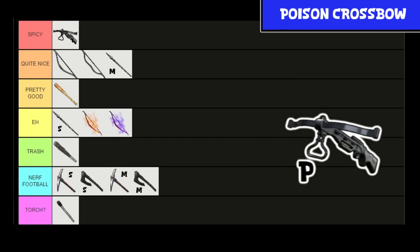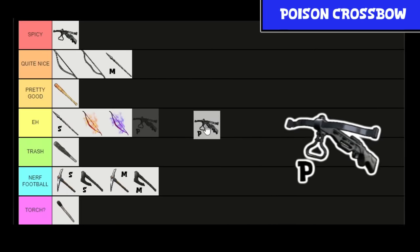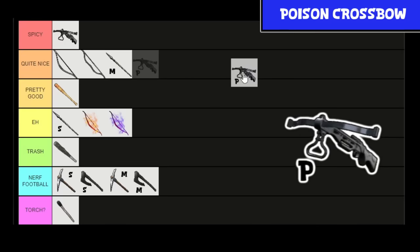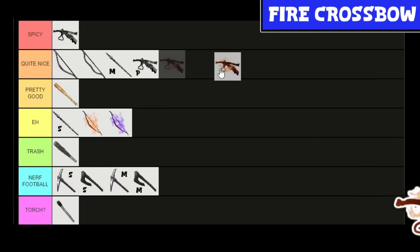Each following couple levels after that crossbow, you've got the Fire and Poison Crossbow. I'm upset the poison crossbow doesn't have a fancy purple picture like the poison bow — the game couldn't just put some purple on this guy. But not to the point: the Poison Crossbow is still really good, does 280 damage as well with extra poison damage. For the pain of making the ammo, I'll leave it at quite nice. And the Fire Crossbow — same deal, but at least it looks pretty.